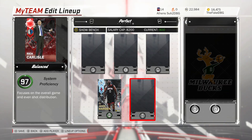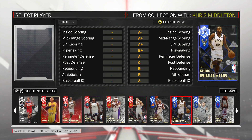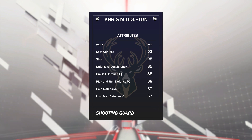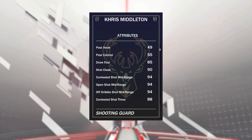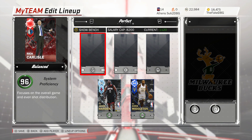The shooting guard is probably the least and most important position at the same time — it's a spot you can get abused in, but also a position where you can hide a player. For that reason my suggestion is always 3-and-D, and for 1k MT you cannot go wrong with a Chris Middleton card. He'll be one of your better defenders — 6'8" so he's big for a two guard, 88 lateral quickness, good on-ball defense IQ, great steal, a great three-point shot of 80, 92 mid-range, and a really nice release.